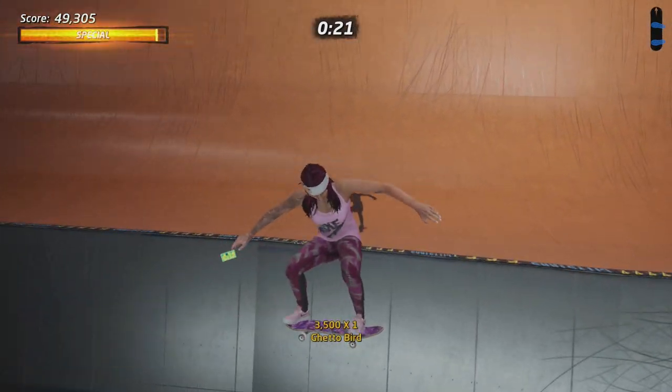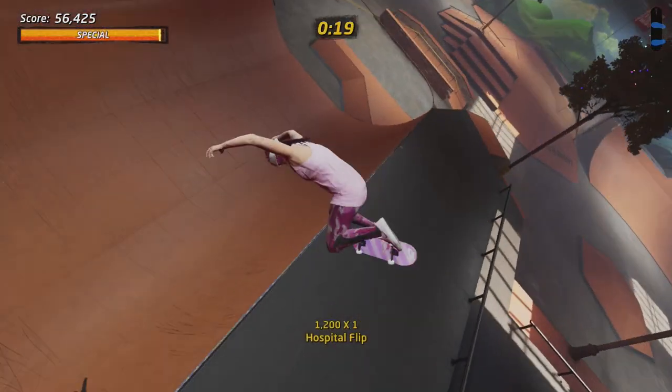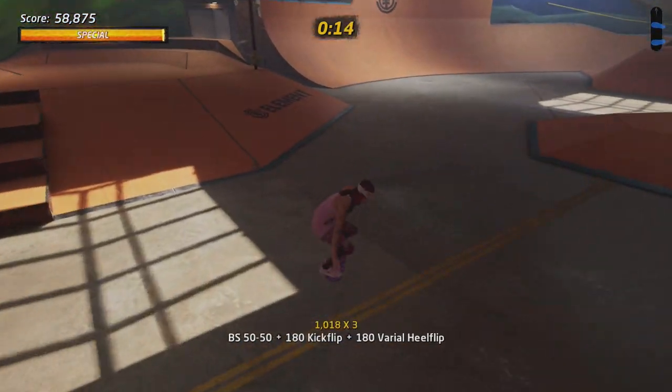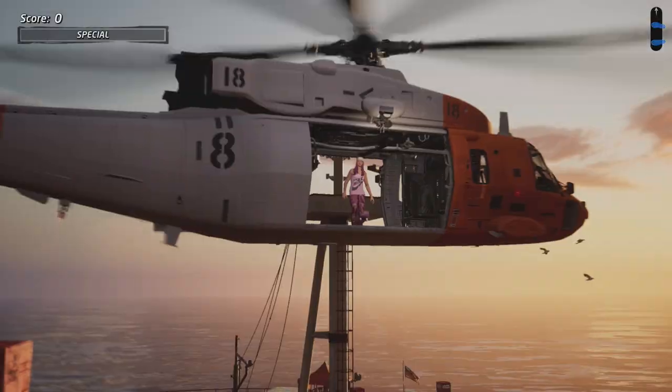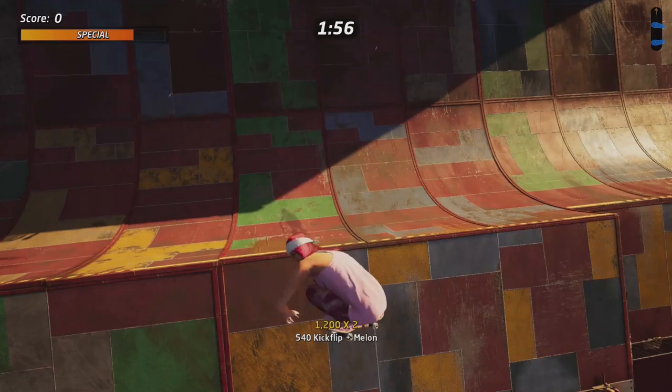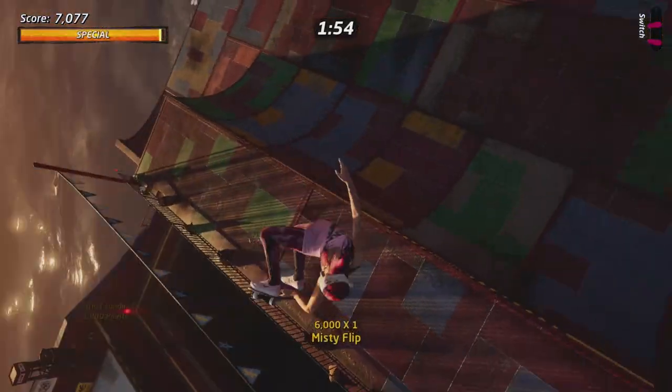If you rotate and actually do a kickflip 360, this counts as a completely new trick, and you can actually do this with every flip trick. So that way, it's much harder to actually multiply as well as get that base score up.